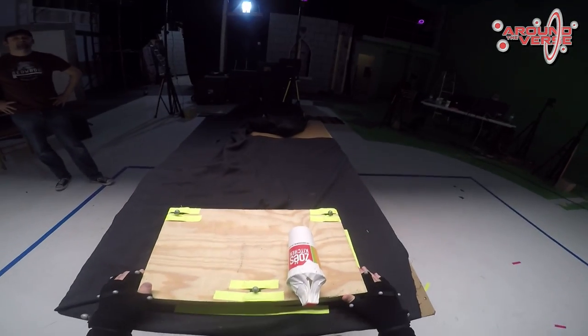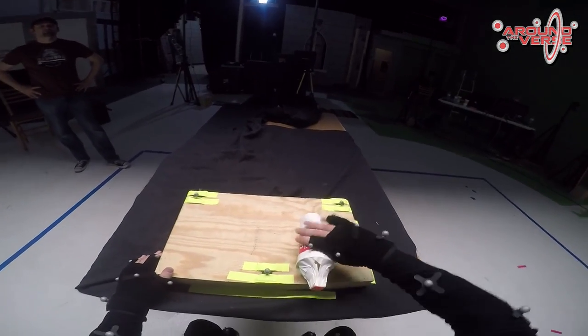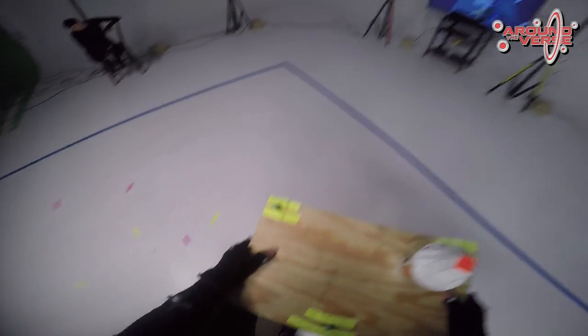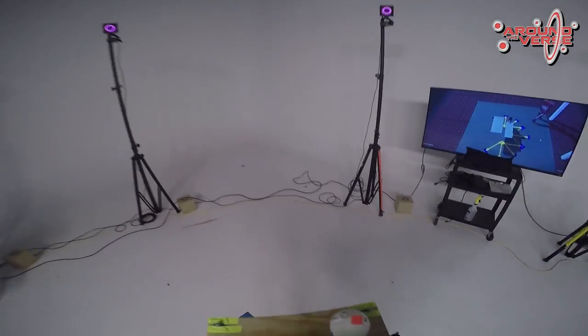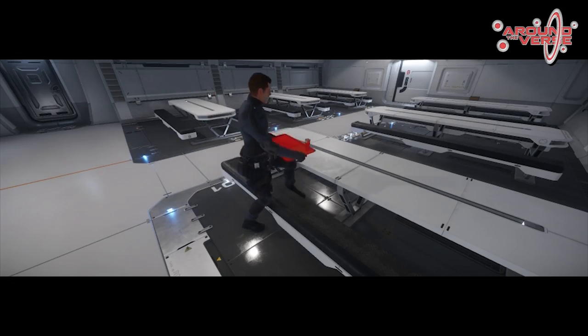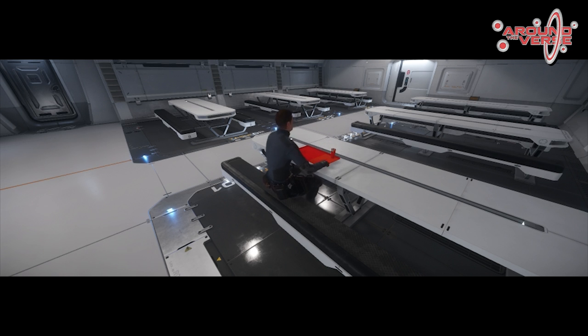The transition animations are shot in such a way that they can work with our metrics and are universal enough to be used all over the game with many different usables in our environments. A usable is an object that a player or NPC can interact with, like a chair, wall, table, or other set piece. Usables also include props like cups and plates and bottles, and anything else that can physically be picked up by a person. We are currently implementing these transition animations into our usable system.